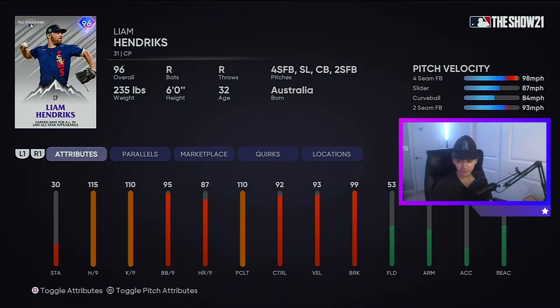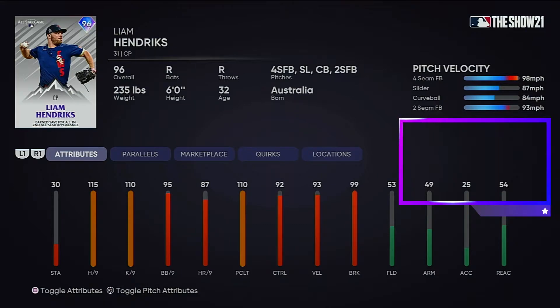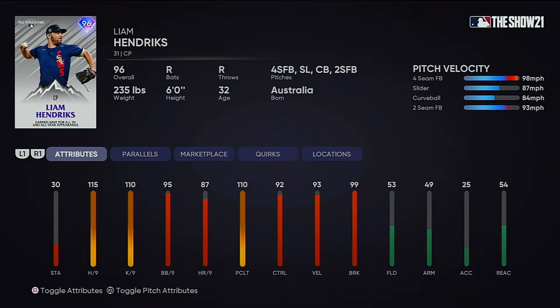So first we get this Liam Hendricks card — this card looks absolutely filthy. The only thing people might say they don't like is his pitch mix. I still like it; the only thing I wish was different was either get rid of the changeup or change the curveball to a changeup. I wish the changeup was in there, but I guess you're gonna have to deal with it — maybe a three-pitch mix. But with those per-nines he should still be pretty good. He's got really good control and decent break, especially on the fastball, so watch out for that.